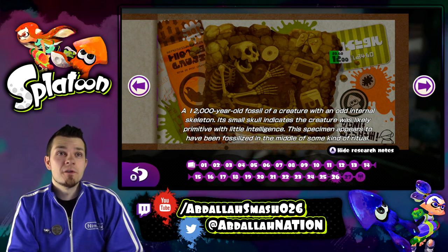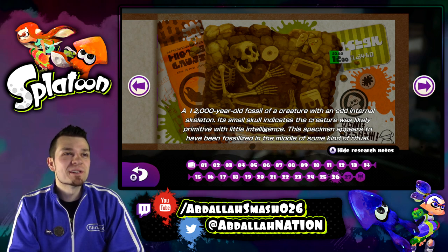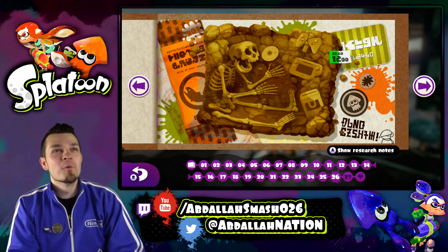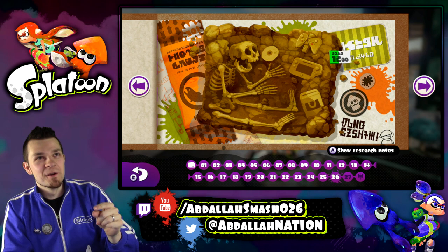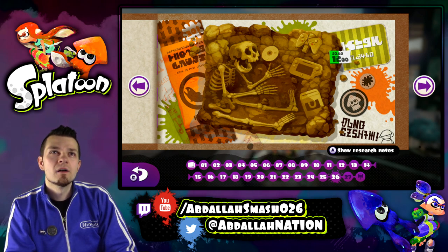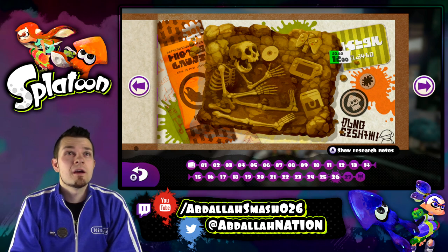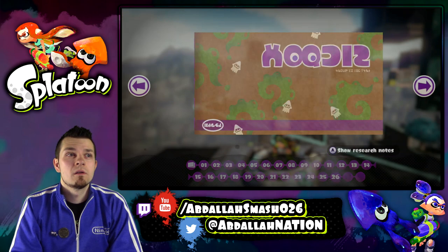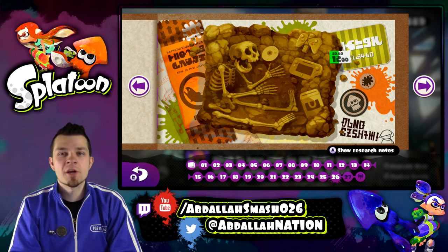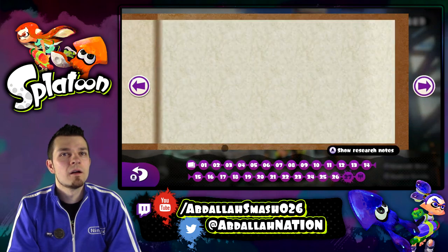A 12,000-year-old fossil of a creature with an odd internal skeleton. Its small skull indicates the creature was likely primitive with little intelligence. This specimen appears to have fossilized in the middle of some kind of ritual. So there's a Wii U disc, the Wii U gamepad, and a pro controller with a rubber-banded Wiimote to the back of it. Why are the buttons down and B in red? That has to mean something — there's something cryptic about that. I need you guys to figure it out and let me know.